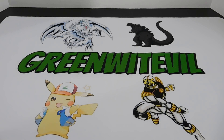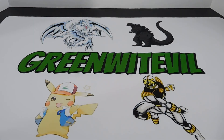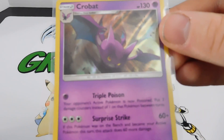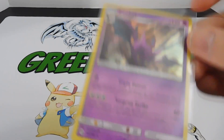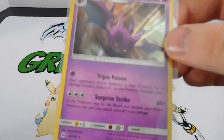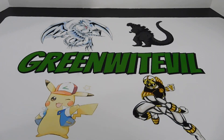In the draft I did a lot of reverse holos. I got a Hitmonchan reverse holo - didn't use him but still nice. I also got a regular holo Crobat, which gave me a problem in the pre-release tournament. His Triple Poison is nasty - your opponent's active Pokemon is poisoned and takes three damage counters instead of one between turns, so 30 damage per turn. Plus Surprise Strike does 60 more damage if this Pokemon was on the bench and became the active Pokemon, so basically hitting for 90.